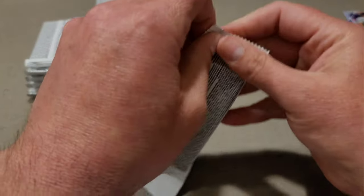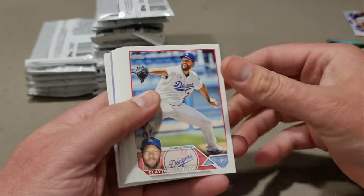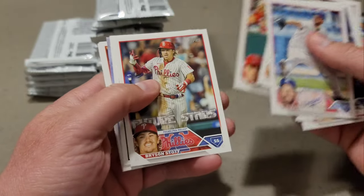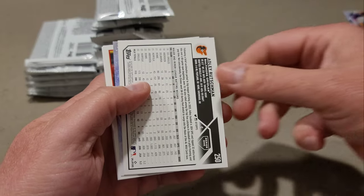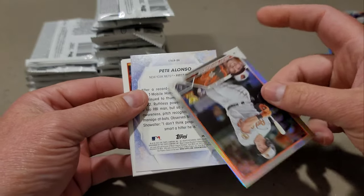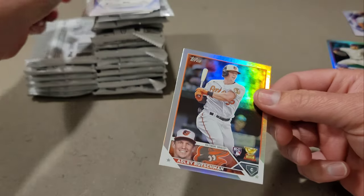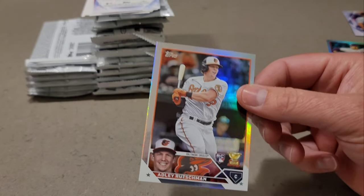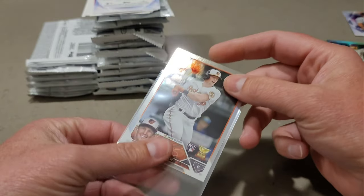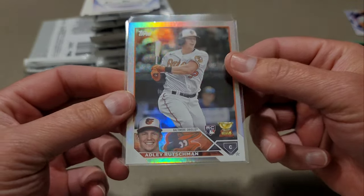Let me know down below if you guys have ripped any of this and how your luck was. Did you find anything good? Oh — we have an Adley Rutschman turned around. Is this a rainbow foil? It is! Holy moly. Let me put those down and look at this — we do have an Adley Rutschman rainbow foil!